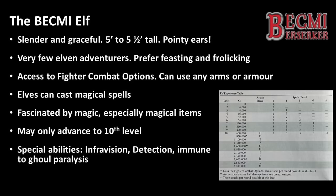Elven special abilities include Infravision, which is a way of seeing heat sources in the dark up to 60 feet, and Detection, which allows Elves to find secret or hidden doors better than anyone else — a much more limited version of the Detection ability than Dwarves have. In addition, Elves have a natural immunity to the paralysing attack of ghouls. Strangely, this immunity does not cross over into any other form of paralysing attack, and I'm not entirely certain of the literary source of Elven immunity to ghoul paralysis, so if anyone out there does know, please share your knowledge in the comments.